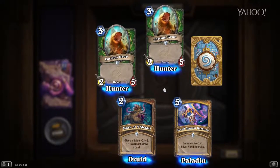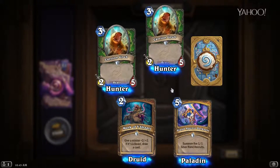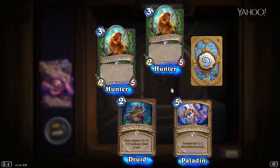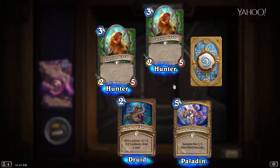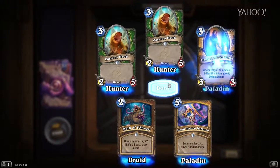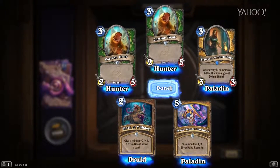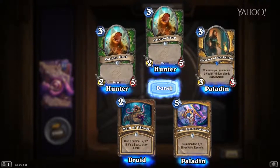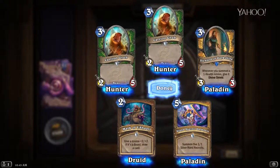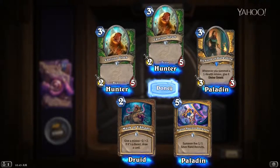Stand Against Darkness — summon five 1/1 Silverhand Recruits. This is sort of your Muster for Battle replacement, but it's not quite as good or as cheap. I don't expect this card to see play at all. Our rare for this pack is Steward of Darkshire — whenever you summon a one-health minion, give it Divine Shield. This does not work with the Paladin Hero Power, which is kind of a bummer, but hey — Hobgoblin decks, why not? Let's party.